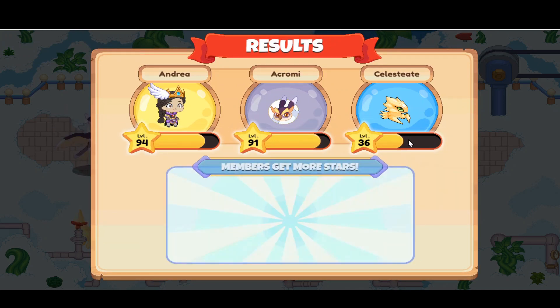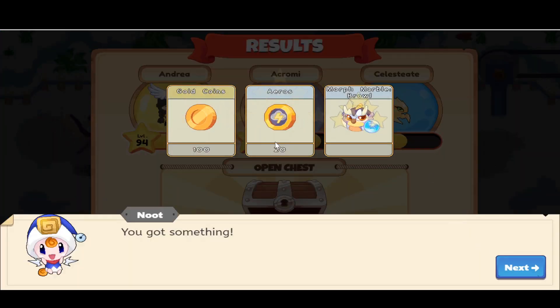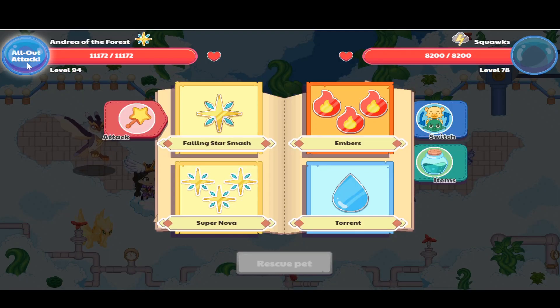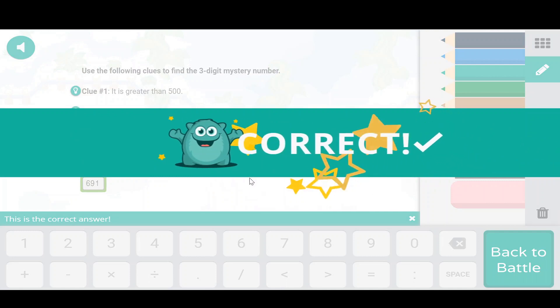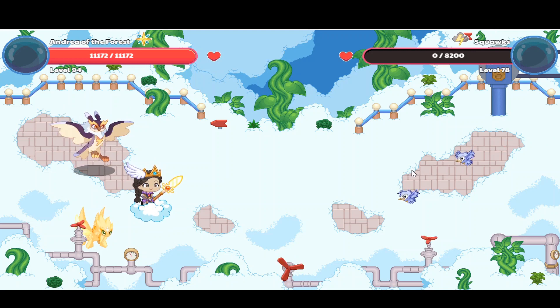We're probably going to have to do about three more battles to get her evolved. I'm going to open the chest here — I got a Morph Marble, 100 gold coins, and 20 arrows. There's a Squawks over here we could battle. Let's use our all-out attack because there are two of them. My team used the all-out attack and I killed both Squawks — then they ran away.